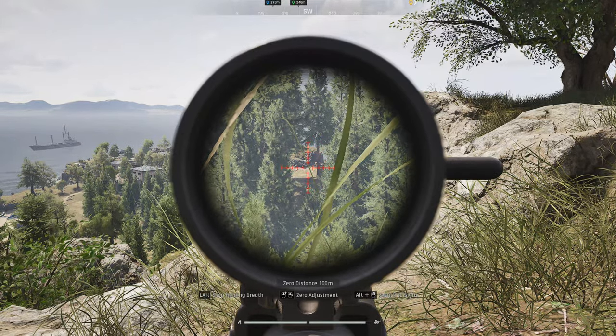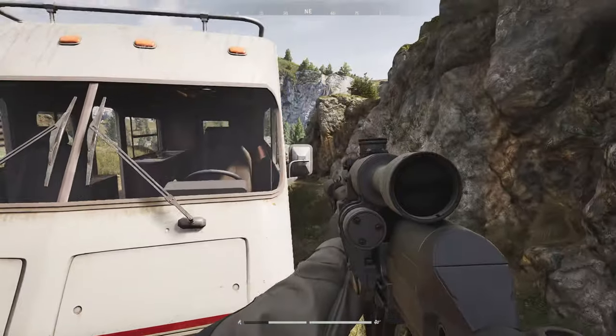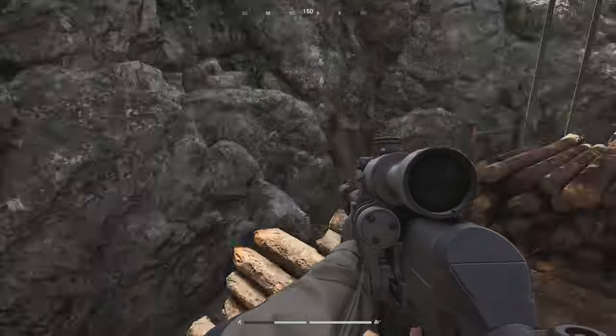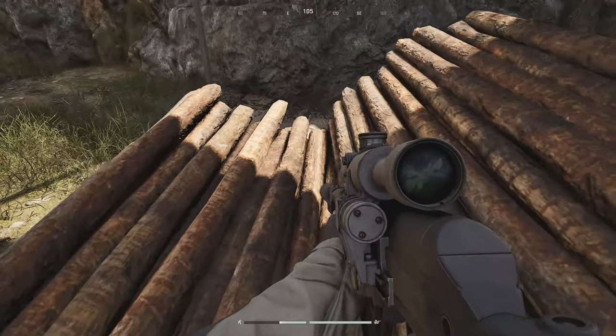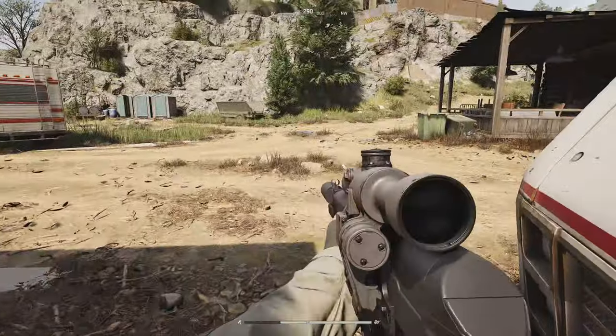Target eliminated. All right, spot number eight is back here in RV camp — you're actually going to jump on the windshield wipers of this RV and then be able to climb up on top of the RV. That's then going to allow you to either go left or right into two different sections of this mountain, and I will show you both and how to get kills from both.